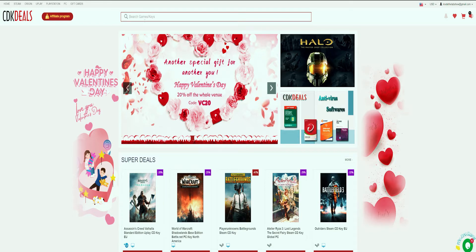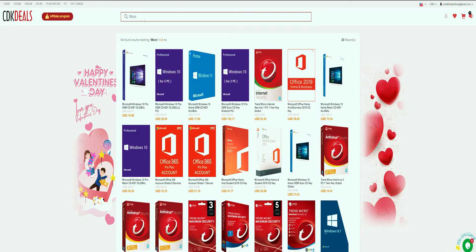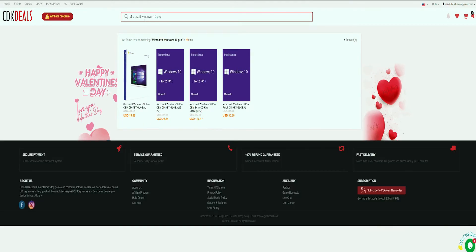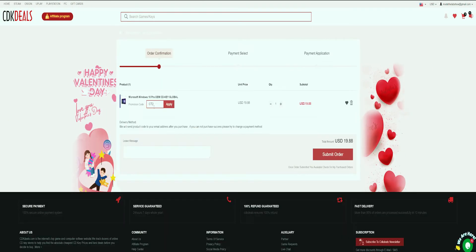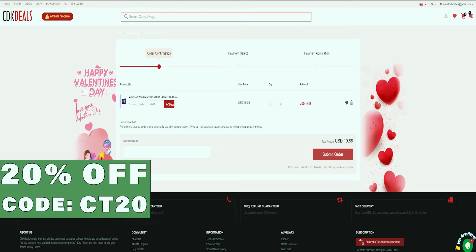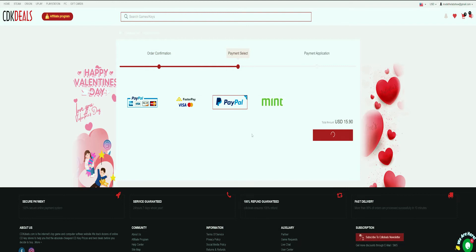Then you're going to want to head to the search bar at the top and type 'Microsoft Windows 10 Pro'. Look for the OEM CD key global product. Normally this would run you more than $100 USD from Microsoft, but you can unlock even more savings — up to 20% — by using the code CT20.